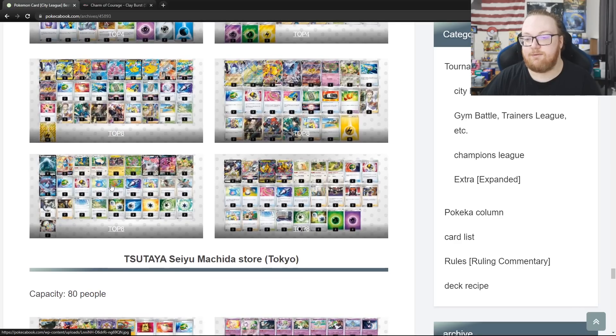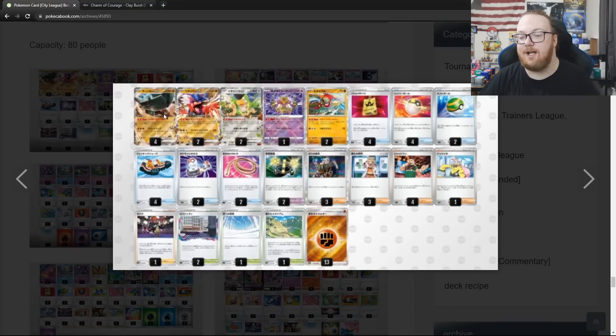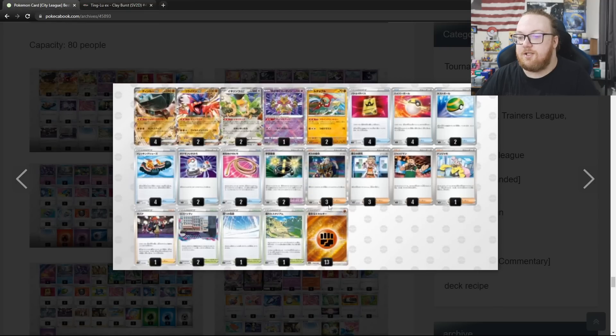Then Colorless Lugia with Luxray Reversal and Arceus Giratina. Going down to this 80-person tournament, we've got Ting-Lu EX winning this thing. Land of Radiation — as long as this Pokemon's on the active spot, your opponent's Pokemon EX have no abilities. Landscaping does 150 and puts 2 damage counters on one of your opponent's benched Pokemon. It has 240 HP, which is definitely worth noting. They're playing this with Coridion EX and Hawlucha to place those damage counters, and Radiant Alakazam to move around those damage counters. Very surprised to see it winning an 80-person event.